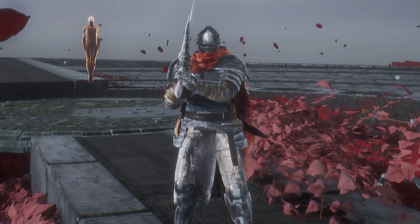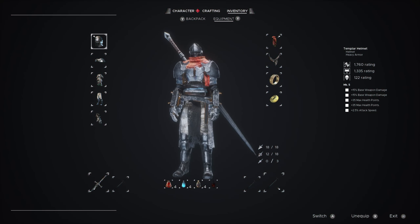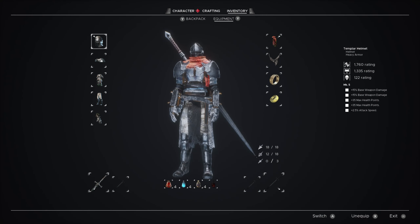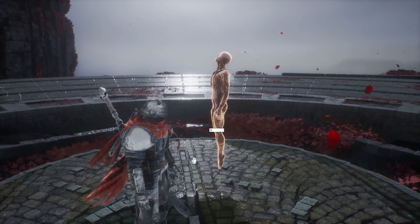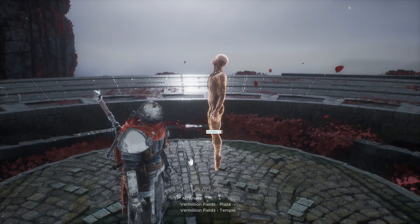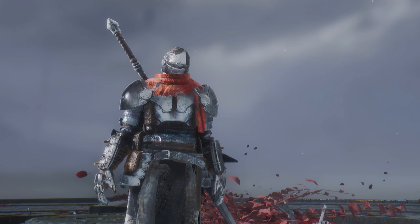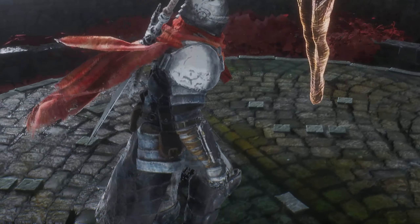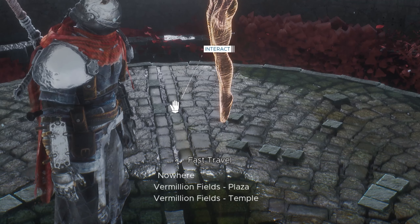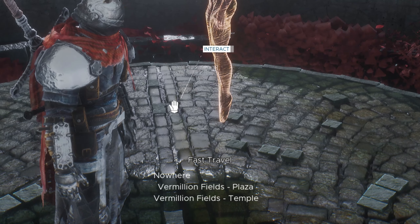There's one thing I want to complain about: if I open the start menu I can exit pressing circle, if I open the inventory I can exit pressing circle, but if I open the fast travel menu I can't exit pressing circle — you actually have to select nowhere. It would add a little quality of life, and also this fast travel menu could use some visibility upgrades — just this text moving slightly forward is not great.